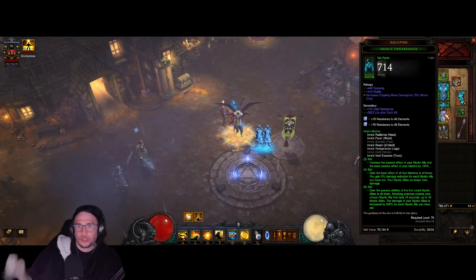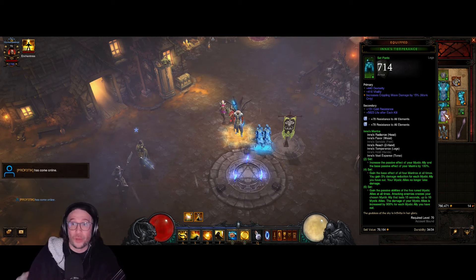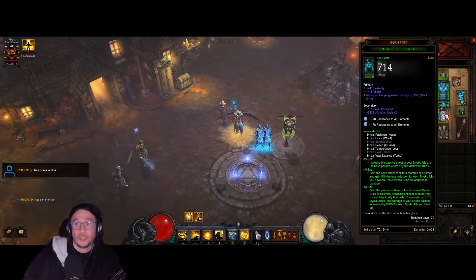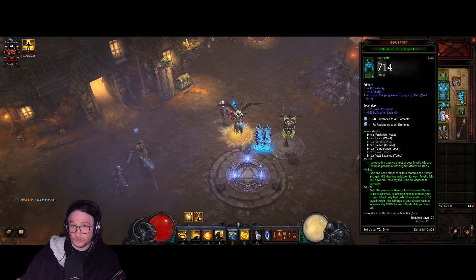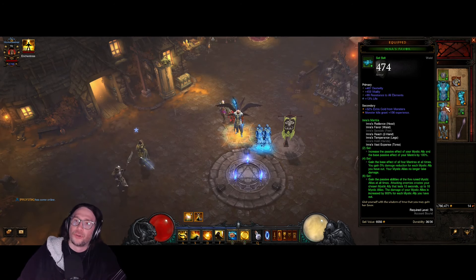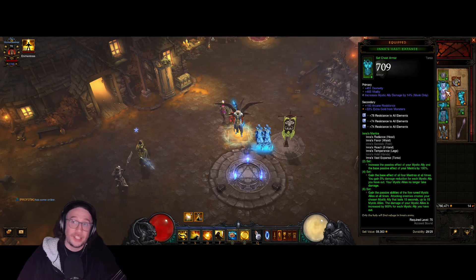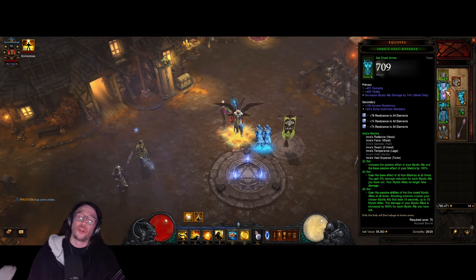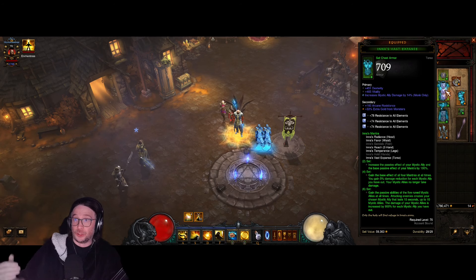For the Pants, you're going to go for Dexterity, Vitality, and Armor or All Resist, depending on what you have as the secondary. If you have a Resist on there, go for Armor. For the Belt, you go for Dexterity, Vitality, All Resist, and 15% — you want to have that maximum roll on it for the additional damage.